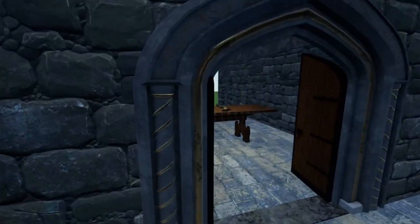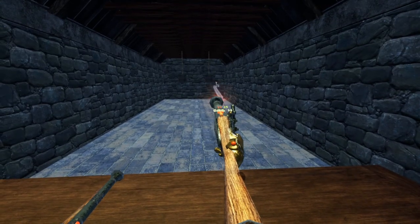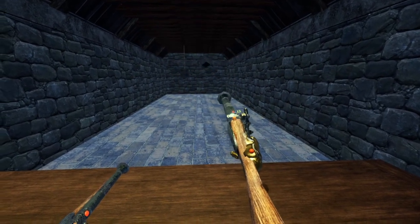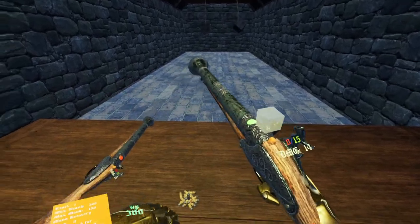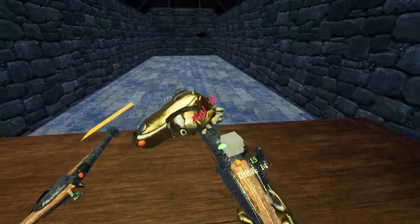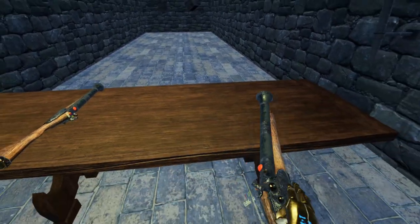We'll move on to the guns. Grip, trigger — there you go. All you do to reload is tap that, get the box, grip, and drop it in. And that is how you use the guns.